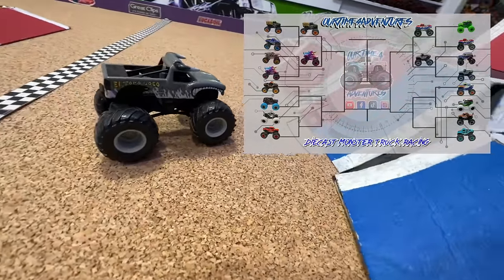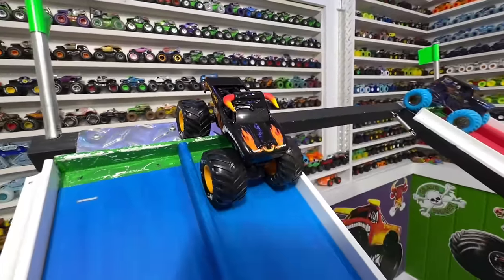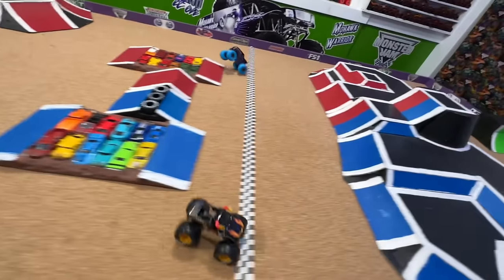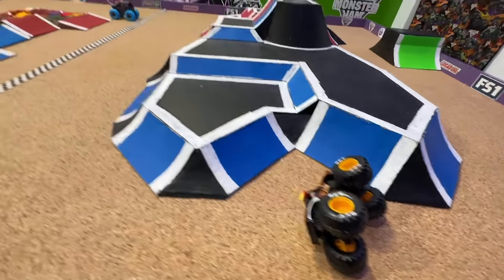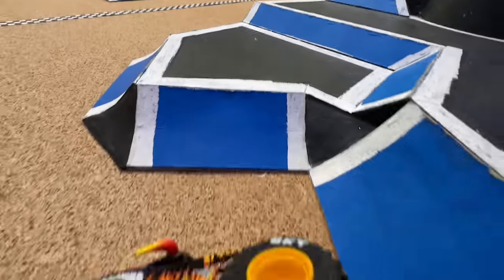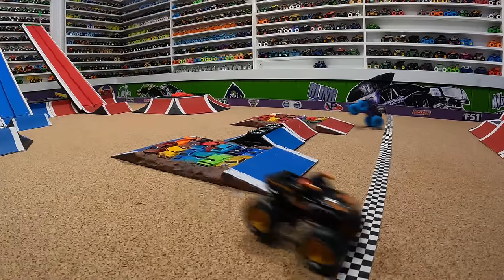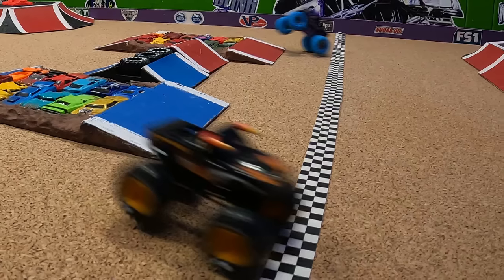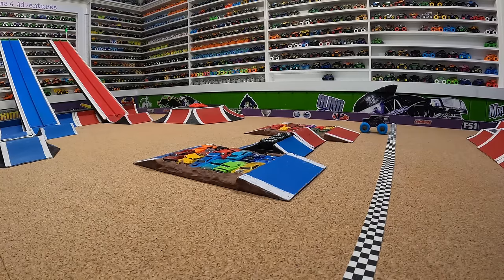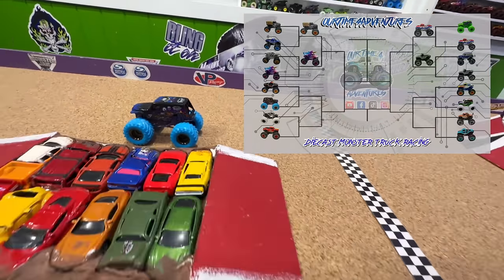For this race we have Black El Toro Loco racing out of the blue lane taking on Nitro Neon Son of a Digger in the red lane. Son of a Digger ahead coming into the jump, El Toro Loco is quicker, starting to catch up over the crash cars — the line is so close! We need to take a look in slow-mo: coming down the ramp Son of a Digger starts to pull away, they both have a good jump, land about the same time, El Toro Loco gets that speed over the crush cars — at the line it is El Toro Loco by a tire tread taking the win! Definitely the closest race of the tournament so far.